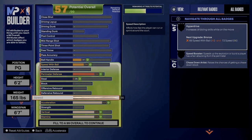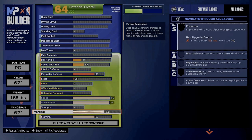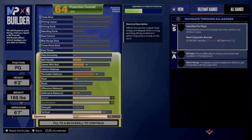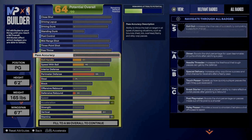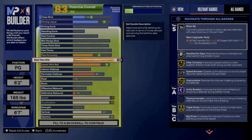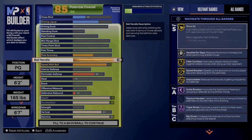Shooting and playmaking speed is insane. As you guys see right here, we got the speed and acceleration maxed out — 96, 95. I upped the vert just enough for you guys to be able to jump high for those layups. Stamina we got 95. Then ball handle you're gonna want to put that at 93, then you're gonna want to put the speed with ball to at least 90 because you want to be able to get those gold and Hall of Fame badges on playmaking.